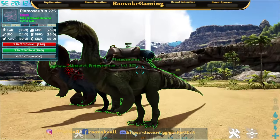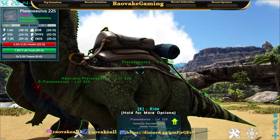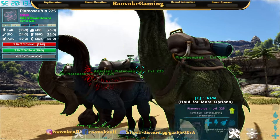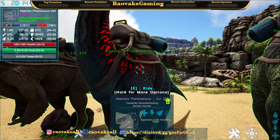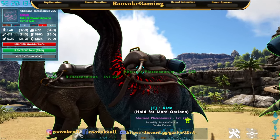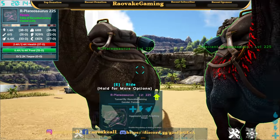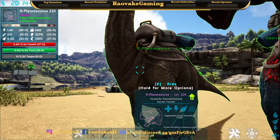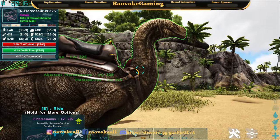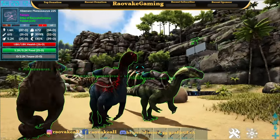So first off, let's look at the creature — get it up nice and close. This is the normal one. This is the aberrant one. I really like the design on this one — might just be my luck with colors right now. And this is the R variant. I like it.